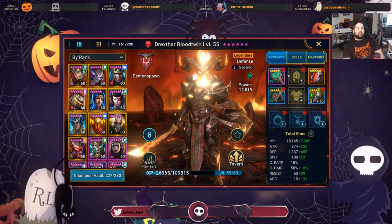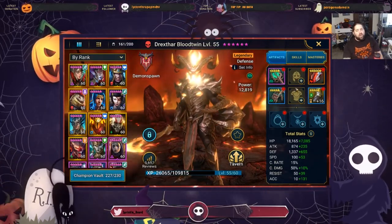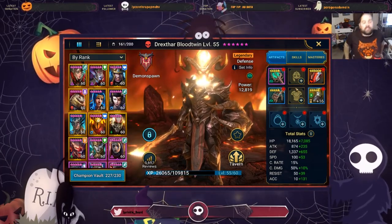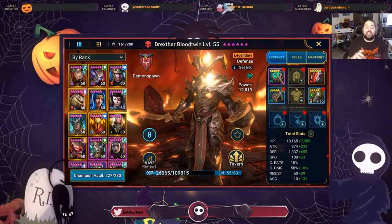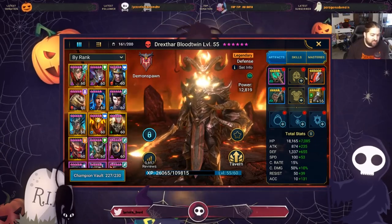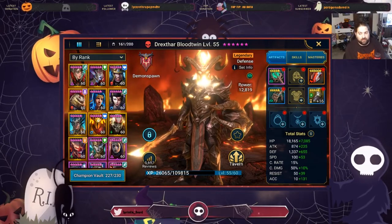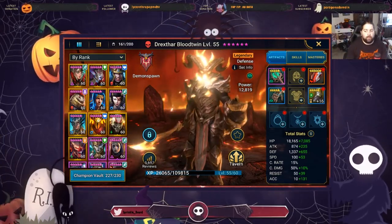I'll probably get around to equipping him later. I definitely need to do some farming for a better chest plate. There's a very small chance I might give him that perception gear, but I'd want to roll it up first. In general, I should roll all of this gear up to plus 12 before equipping it. Then when an artifact enhancement event comes around, that's when I would plus 16 all the gear for the most amount of points.